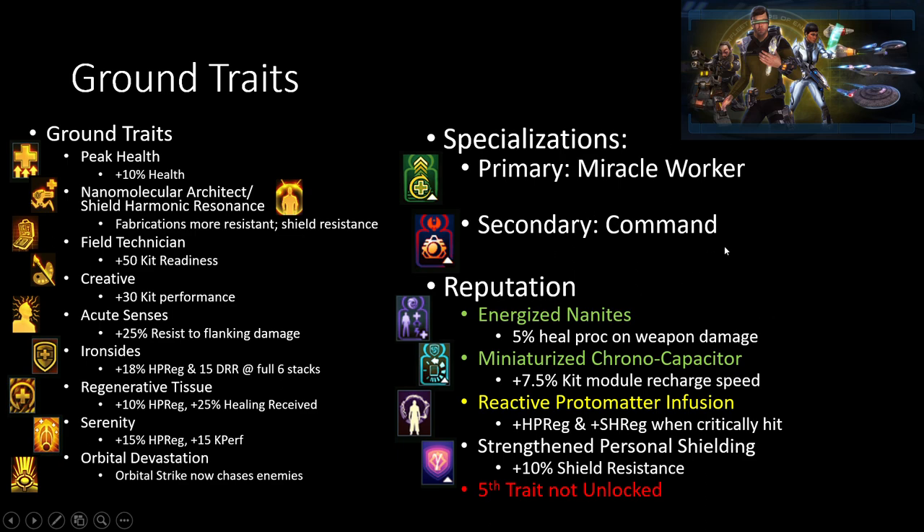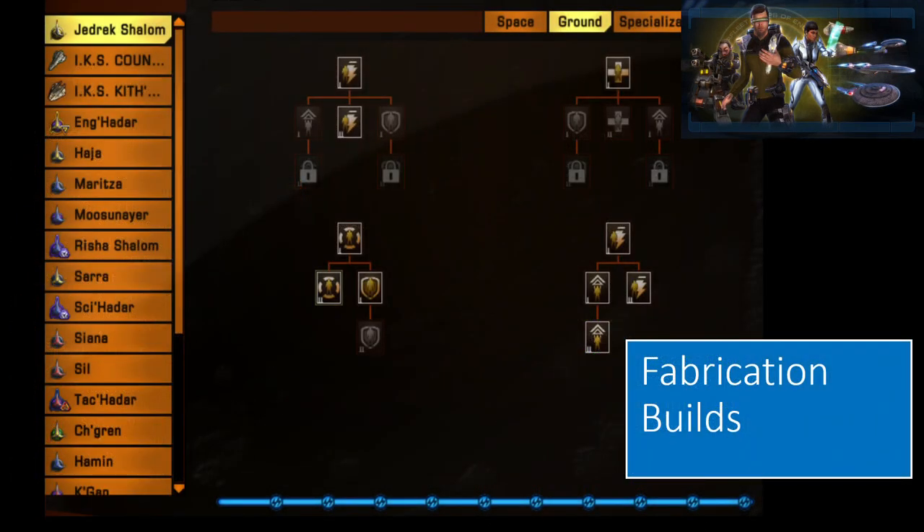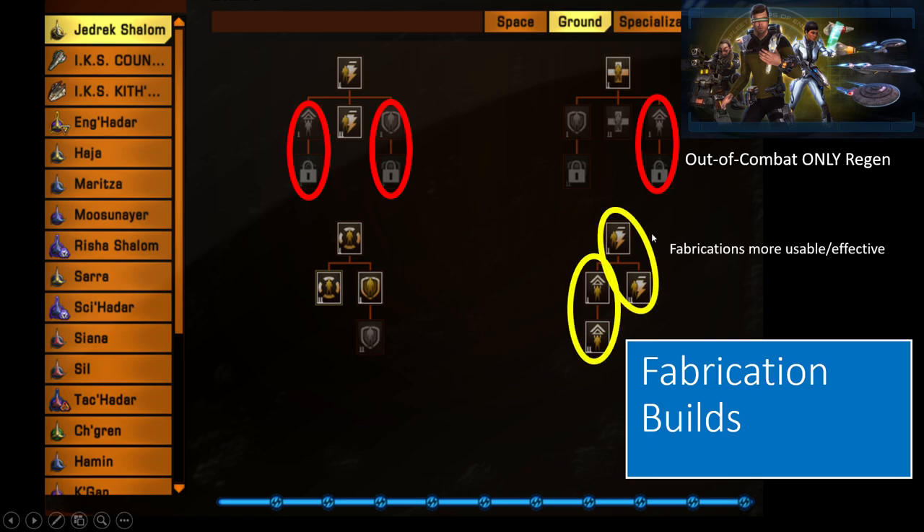And of course, Record Worker Command is a pretty standard one outside of science, with Energized Nanites, Miniaturized Kernel Capacitor, Reactive Proton Iron Infusion, and Strength and Personal Shielding. Now, there are two different ground skill ways to go. This is the fabrication method that I recommend — obviously you want everything to go towards making your fabrications more useful and more effective. However, this right here will amplify your mine damage, which is very nice, which is the only reason why I have this here at all.